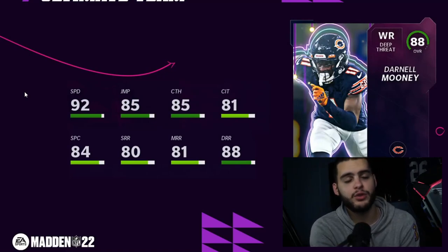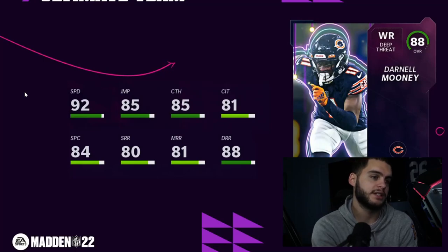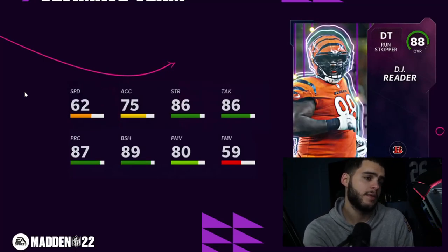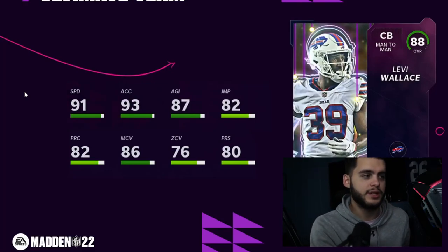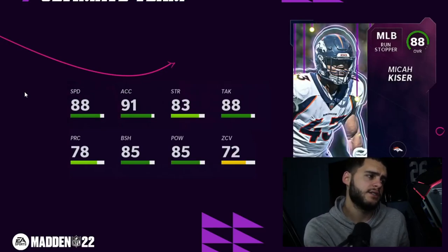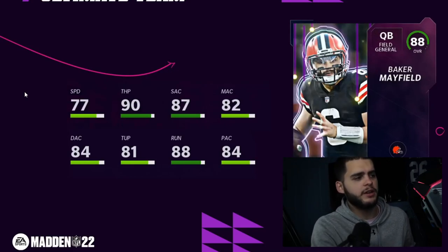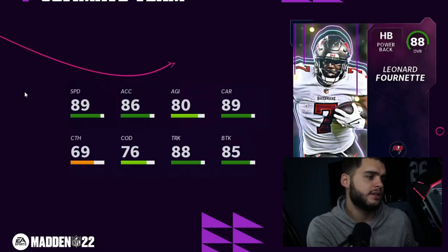Now we have all 32 team builder reveals. I'm not going through them one by one, but here are highlights. Darnell Mooney: good speed, good deep route running — if you get the deep route plus power up, it's a pretty decent card. DJ Reader: great blocks powered up, a solid run stuffer. These cards are theme-team oriented, not meta picks. Levi Wallace: super athletic but can't cover well. Michael Kaiser: decent athleticism, well-rounded but I wouldn't use him. Baker Mayfield: garbage. Leonard Fournette: 89 speed powered up, decent power but not great.